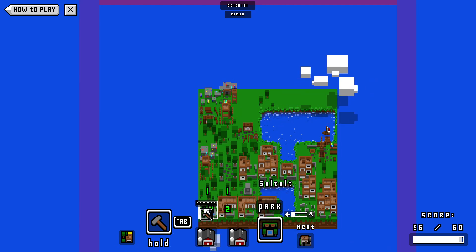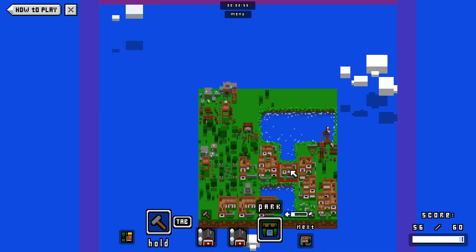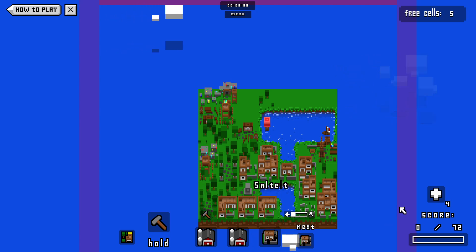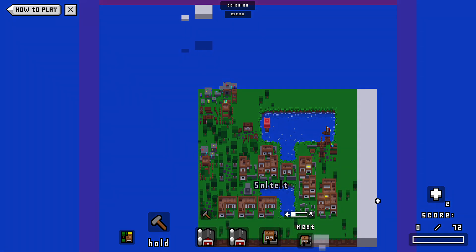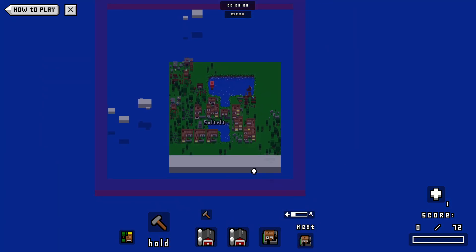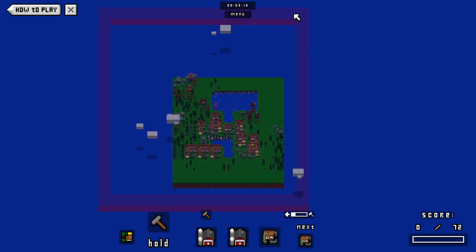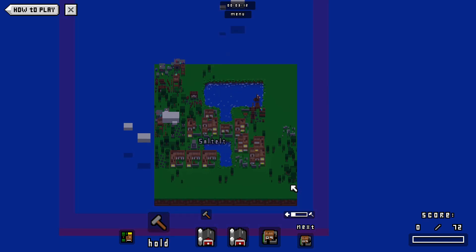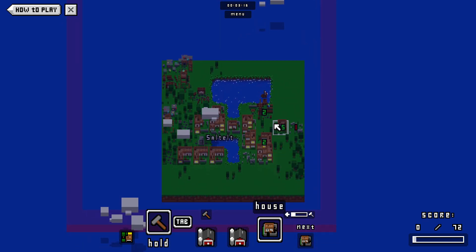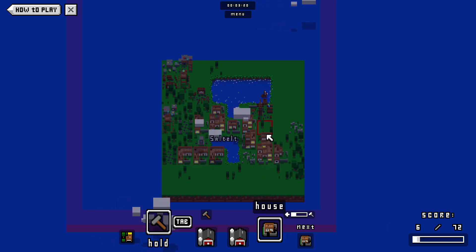We're actually quite close to our score mark here, so we do have to play a little bit of strategy now. If I was to delete something that was in a good spot, I would lose the points I've gained for it as well — so not necessarily the most strategic of moves to knock it off. You can see out here, these are the boundaries that I've drawn for myself — I'd say about 15 by 15.